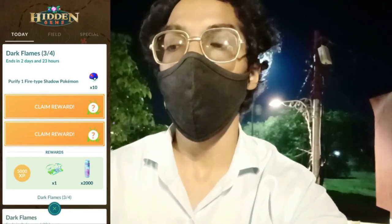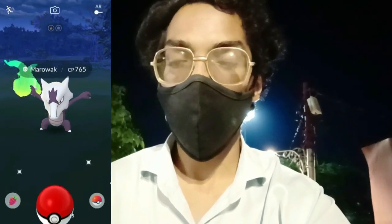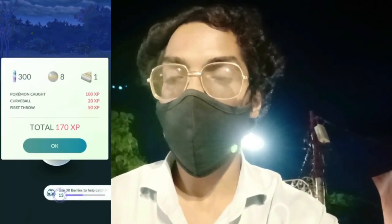We have completed the Dark Flame part four, which asked us to purify our fighter Pokémon. We had a Shadow Growlithe, so we purified it and got 10 Great Balls. After that, we are getting two mysterious Pokémon encounters. Let's claim our second reward — Alolan Marowak, which can be shiny, so be sure to grab this Alolan Marowak. We made a throw and successfully caught the Alolan Marowak.